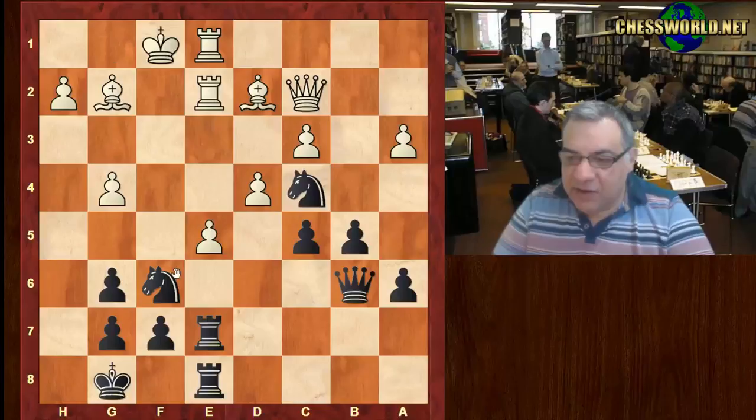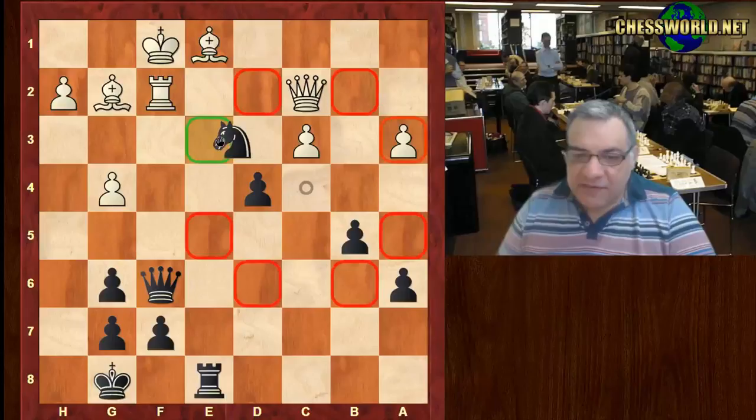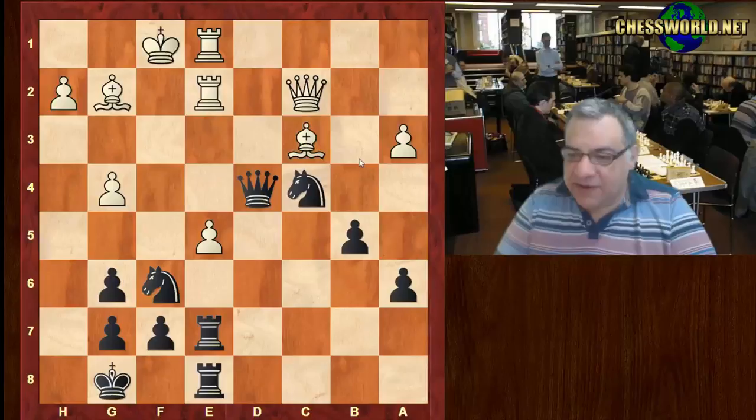After c-takes d4 — wasn't this unpinned? Well, if white took on f6, there follows Queen takes f6, and for example after Rook takes e1, Bishop takes, Knight e3 check — it's very good for black, ending up a lot of material up, the exchange up, and attacking the bishop. So e-takes is not possible. We have c-takes, Queen takes d4 — the same sort of tactics now just from d4.